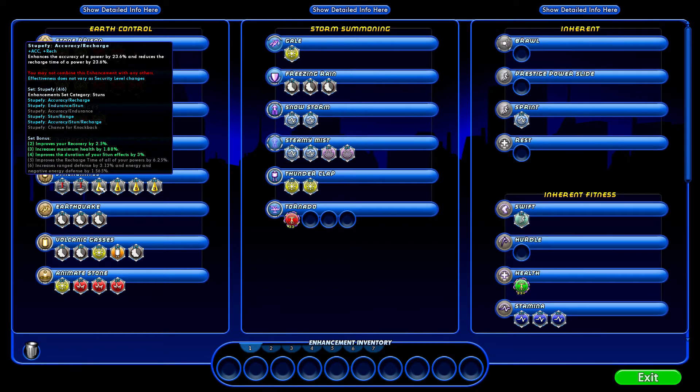For Stupefy, I have four things: Accuracy Recharge, Endurance Stun, Stun Range, and Accuracy Stun Recharge. By having four of those slotted in there, I get improved recovery by 2.5%, increased maximum health by 1.88%, and improves the duration of your stun effects by 3%.